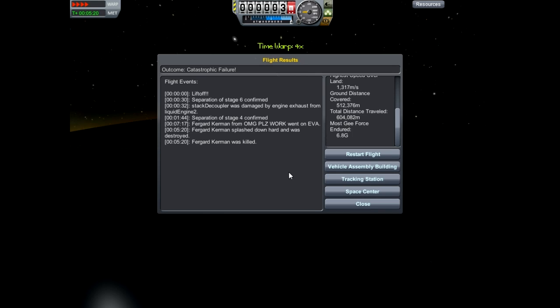A stacked coupler was damaged by engine exhaust from liquid engine 2 — who cares? But that was actually pretty good — we hit a million meters. So as of right now it looks like our time is up. I hope you guys enjoyed this episode. Leave a comment down below whatever you are thinking, and I will see you guys next time. Peace!